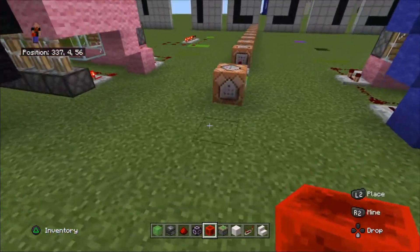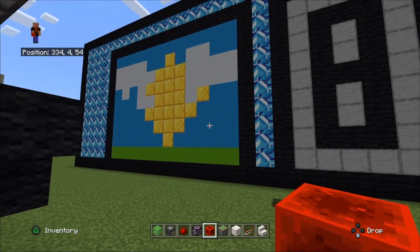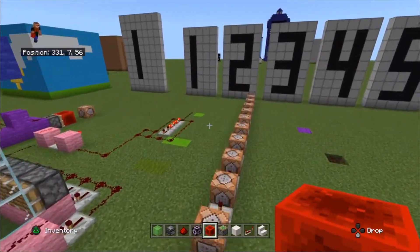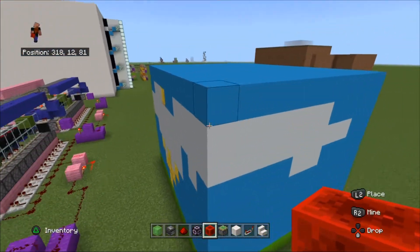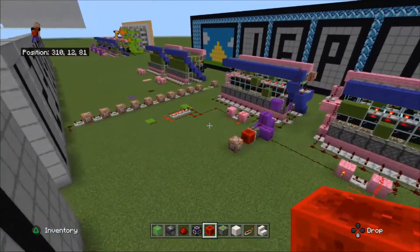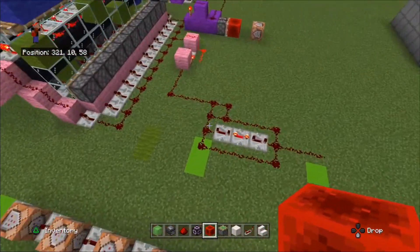That section of command blocks controls the animation with the sun. Every 10 seconds it will cycle on and off — there's a free space where a redstone block will spawn in. This is the animation section: in 10-second chunks, command blocks essentially clone the commands into that position.